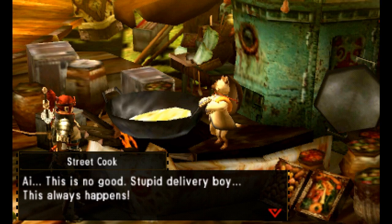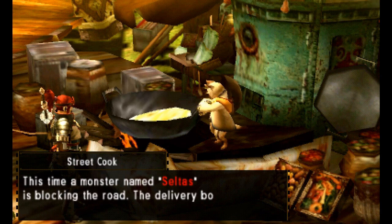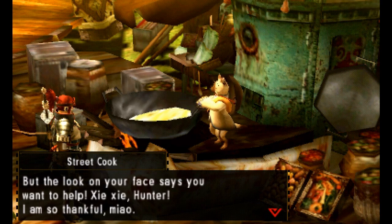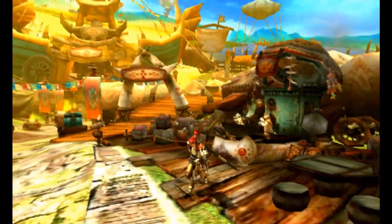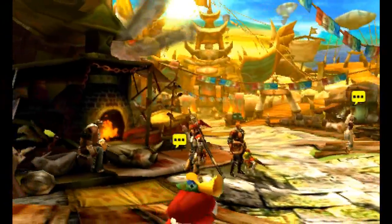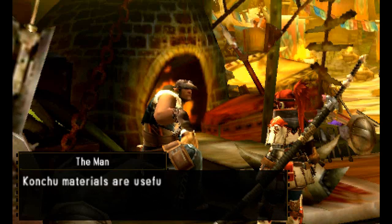For the quest itself, you'll need to speak to the street cook a couple of times and take on the quest where he starts talking about the delivery boy, because he's stuck. A monster named Celtus is blocking the road. You may need to do one of his custom quests first in order to unlock that, and then you can unlock the Celtus quest.